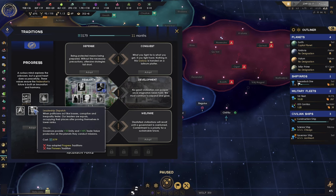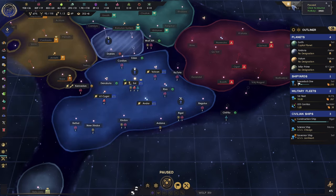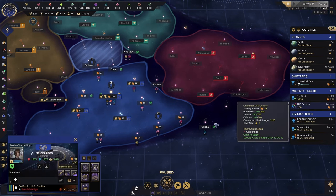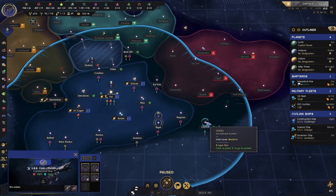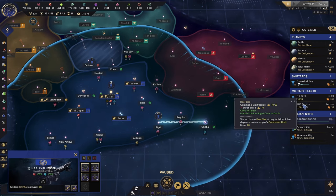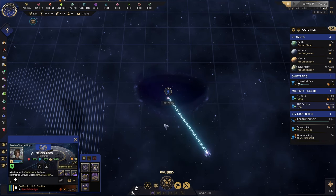The ones on the right are pretty much paired — I can either do defense or conquest, or research or development. Construction finished on schedule. We'll send that ship out, build that territory, claim it, and then our colony ship will be ready — we'll send it out there.